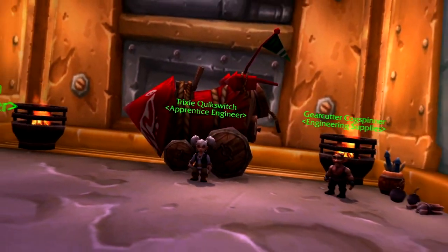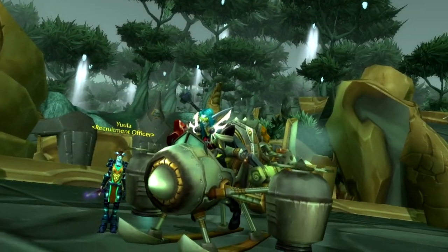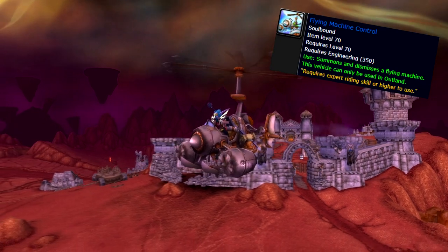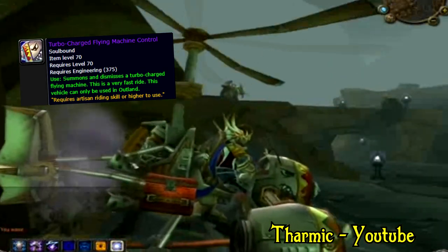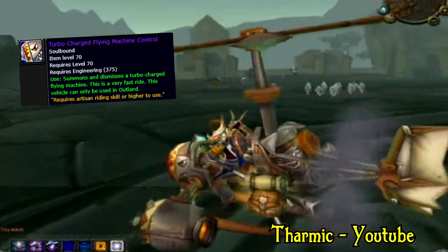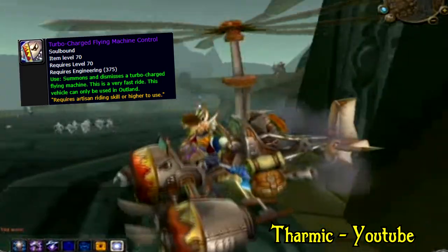Engineers are lucky and can obtain two flying mounts in TBC: the Flying Machine and the Turbo-Charged Flying Machine. The Flying Machine is fairly cheap to make and makes a great first flying mount. The Turbo-Charged Flying Machine can be a bit more expensive, but most say that getting Engineering to 375 is the tougher part. All in all, engineers are getting some really cool mounts fairly easily.